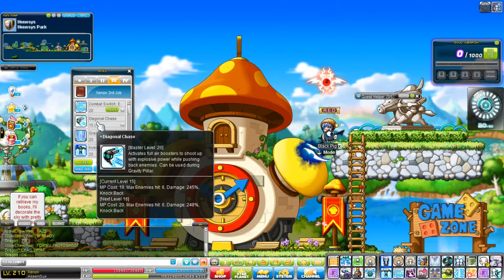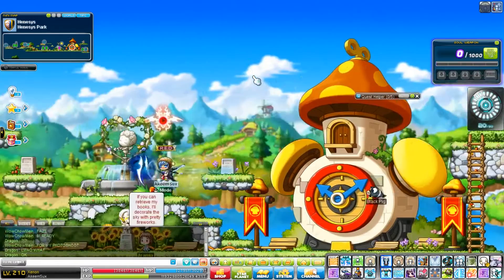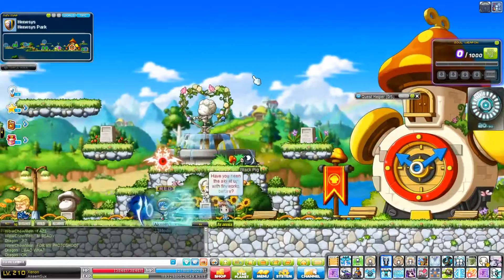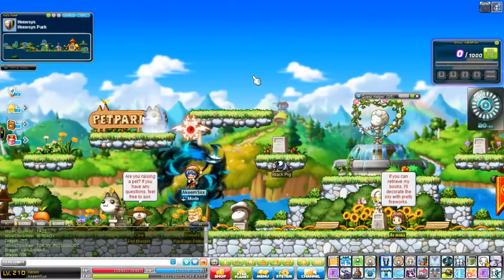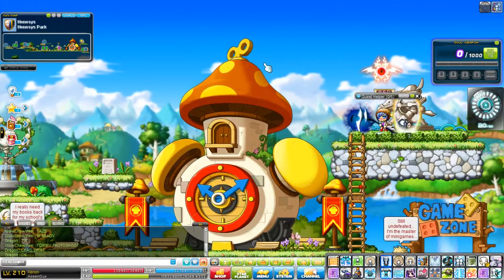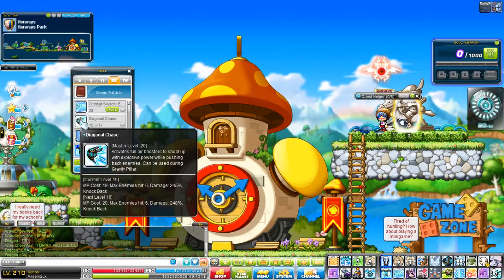And then finally, in third job, you get Diagonal Chase. Diagonal Chase is my favorite skill that Xenon has — bar none. It's so fun. What it does is it gives you two bits of diagonal mobility, so that's both vertical and horizontal. If you flash jump, you only get one; if you jump, you only get one movement. But you can string it all together. For the purpose of this guide, I'll just refer to Diagonal Chase as 'Rocket.'